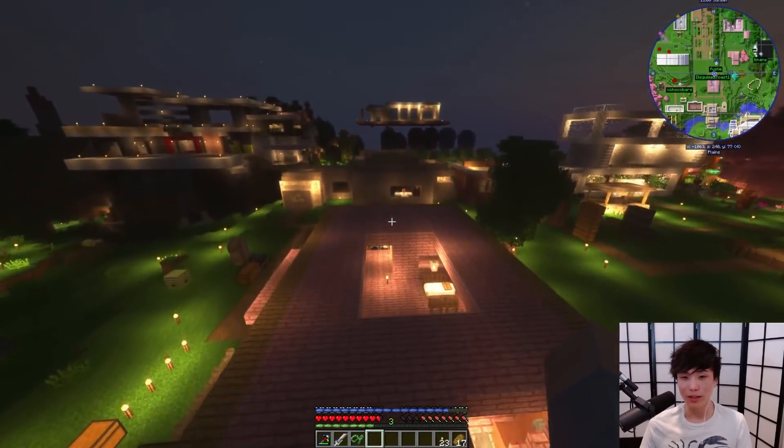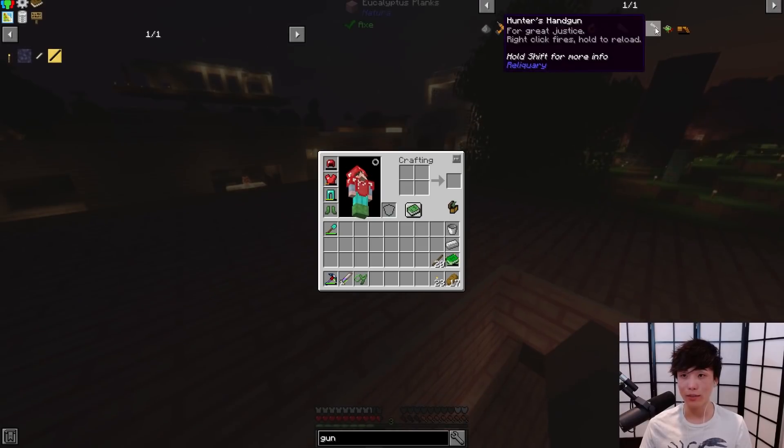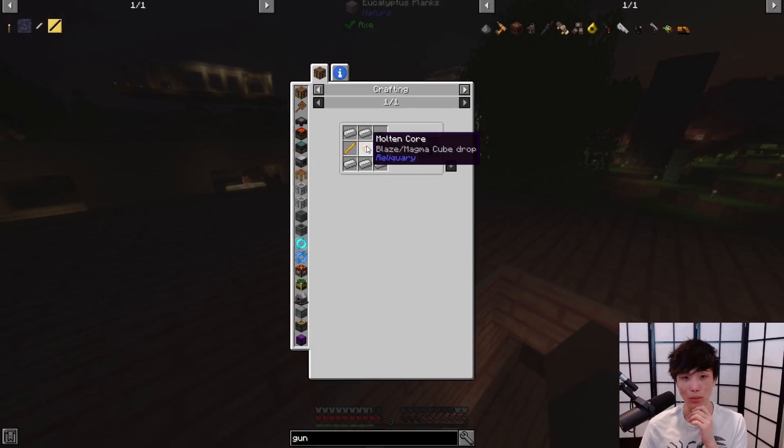What we need to do is find some Endermen. You know what, guys? I have a goal today. We're gonna try and make a gun. I think you can make a hunter's handgun. You need a molten core — blaze slash magma cube drop — and a button. This might be harder than I thought.